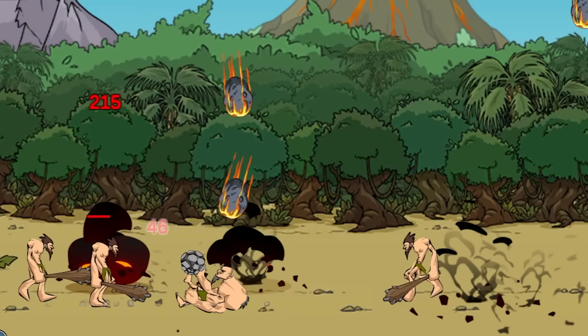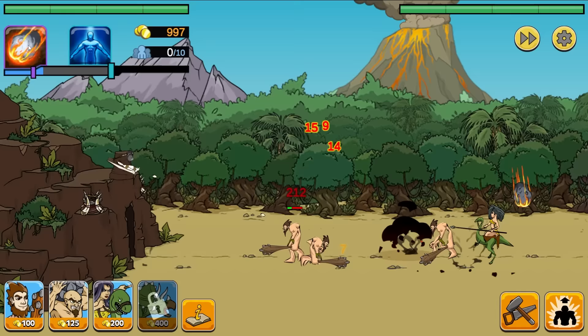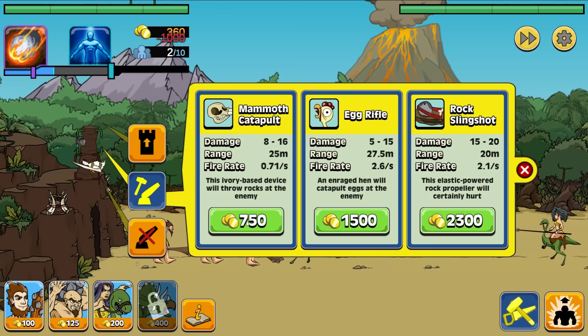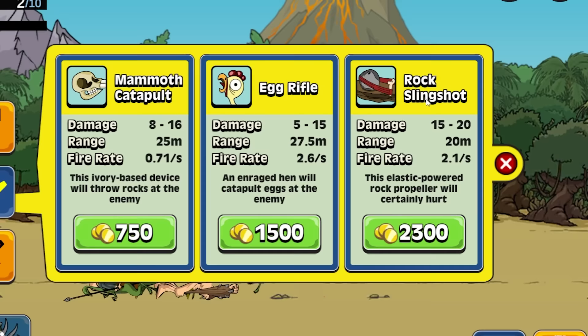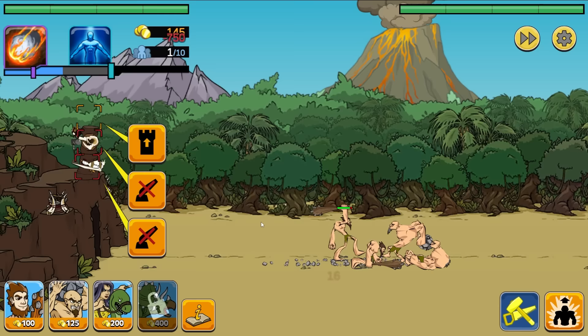I don't think they're going to make it. We could also summon dinosaur riders for $200, but I don't think that's necessary. Our egg launcher is gonna work well. For $1,000 we can get another tower, and there's a rock slingshot for $2,300. We'll get another egg rifle for now because we know these are good. Actually, we can't afford that yet — we'll just get a mammoth catapult for now. As long as we have more things attacking, we'll be fine. Upgrades are pretty expensive moving forward.